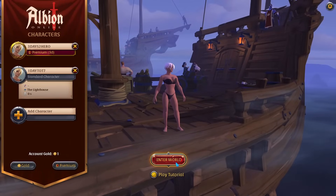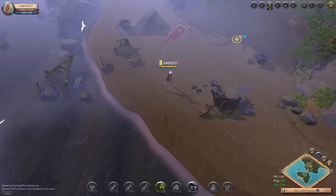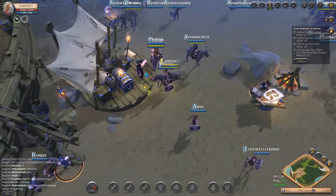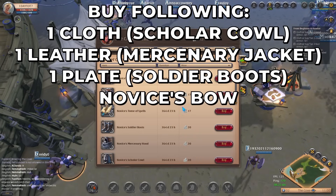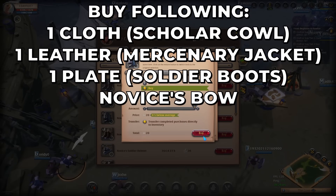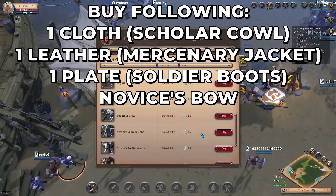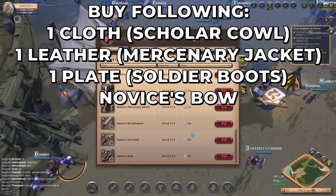You will spend your first 15 minutes doing the tutorial, and during this there is only one important moment. Once you are at the quest that tells you to buy tier 2 gear, you want to buy one cloth, one leather, and one plate piece for your armors. I went with the scholar cowl, mercenary jacket, and soldier boots, along with the novice's bow. This way you can easily unlock tier 3 for all your items during the next stage.